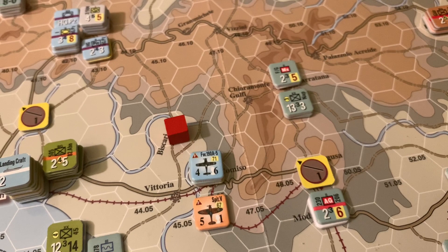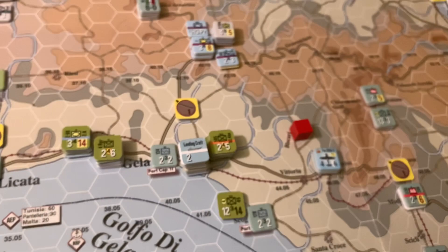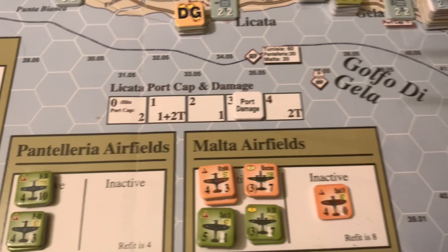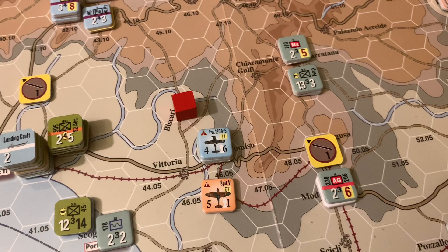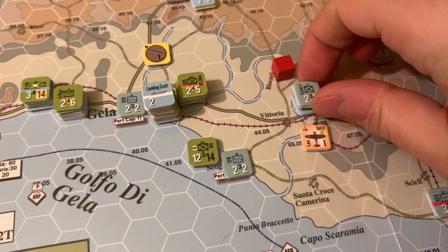We rolled a five, which becomes a six with the modifier. A six on the table means the attacker aborts and also takes a step loss because the third die was a five. The German plane fought off the Spitfires. Let's try again with another Spitfire. That's a much better roll — modified 12 and a 2, which aborts the defender but does not cause a loss. The German plane goes under the airfield and is done. We've swept that. We might also sweep the Italian aircraft up in the north.